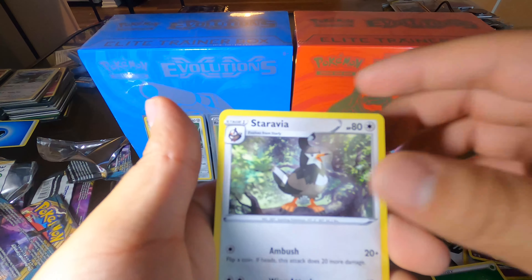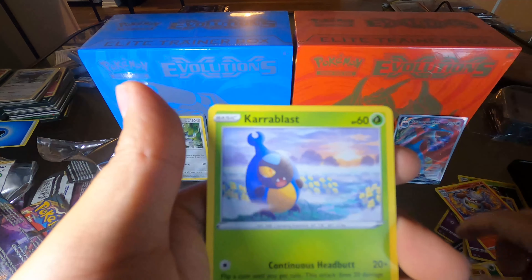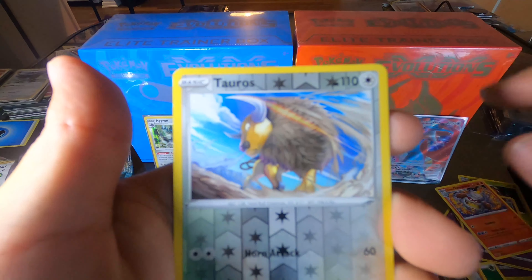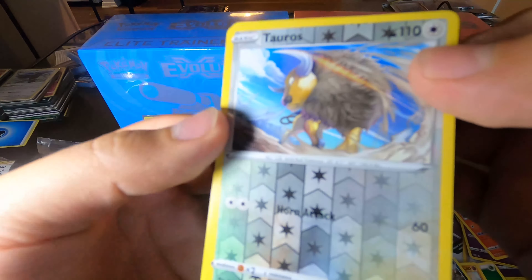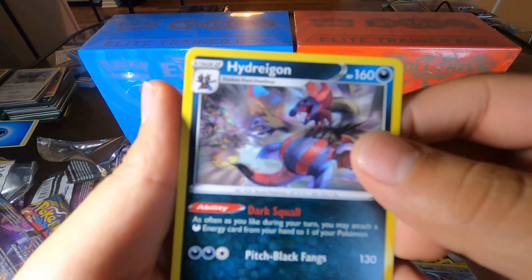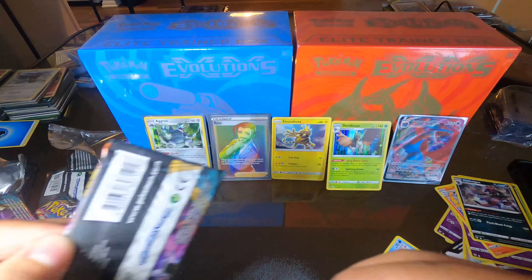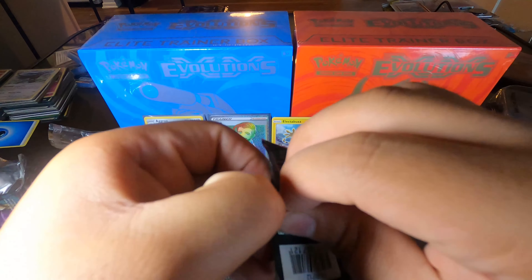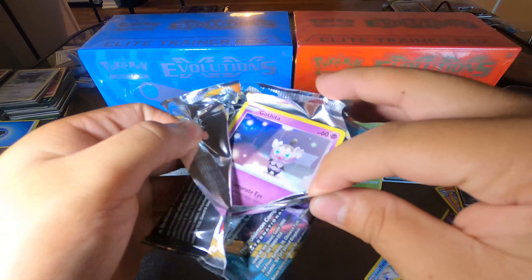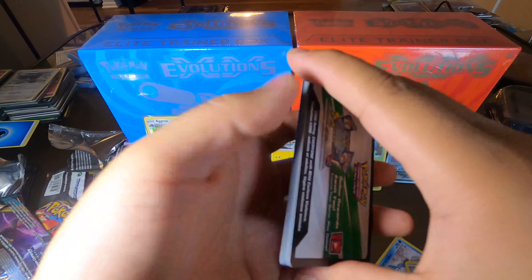Still on the search for that Butterfree or an equivalent card — maybe a Crobat, since I have not opened a Crobat yet. I believe I've had like 80 packs of these Darkness Ablaze packs and have yet to pull the Crobat unfortunately. Daramaka, Larvitar, Nickit — oh, this is awesome, reverse holo Tauros! Like I said I love the Tauros card so this is even more amazing. Hydreigon — not too bad, not holographic but that's okay nonetheless.